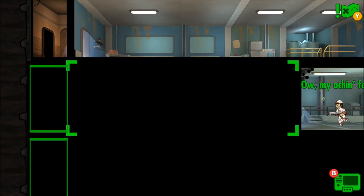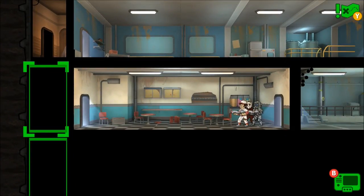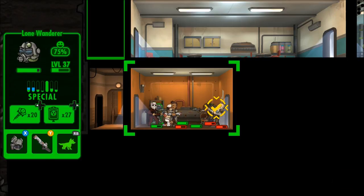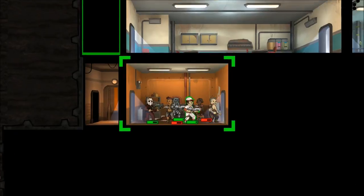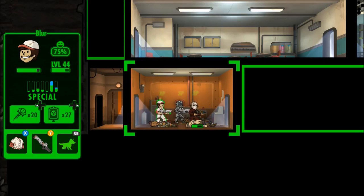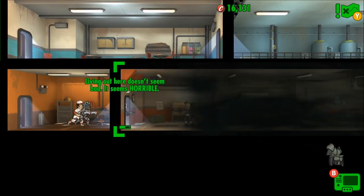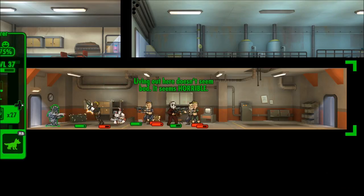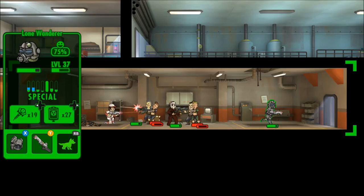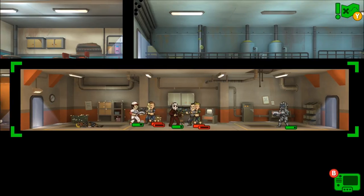I think everyone in this vault's a badass. 'Oh my aching feet' — it's all good buddy, we're going home soon. Let's check this room — it's completely empty, kind of spooky. We may as well search the whole thing in case there's something like quantum or some badass stuff. This place is full of raiders — let's take him out. Absolute badass team here. These guys could do with the XP to keep leveling up.